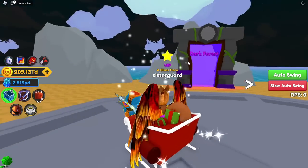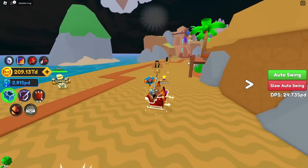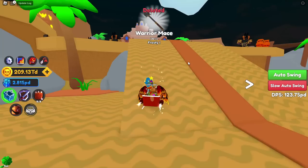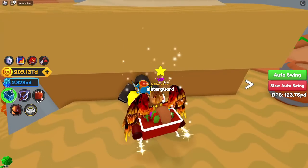Let me show you where the Shadow Merchant is located. You need to go to Ancient Sands — he is really easy to find. Go back here, go up here, and he's going to be with a box right here to the left.